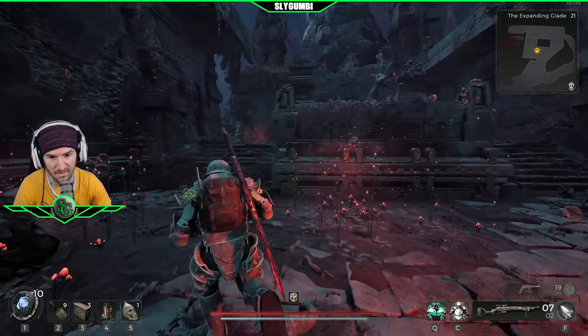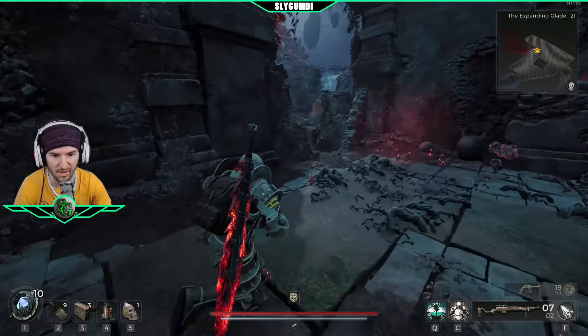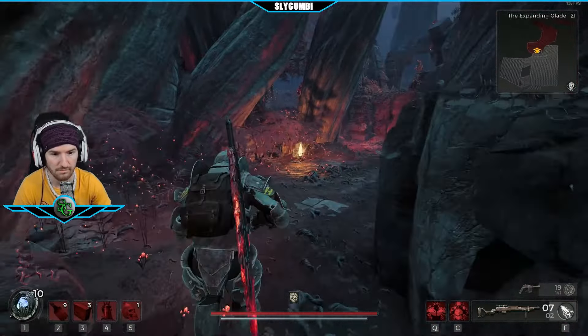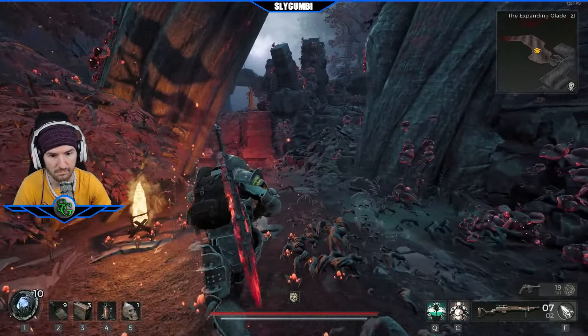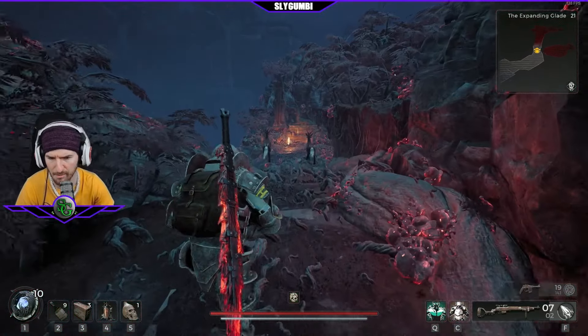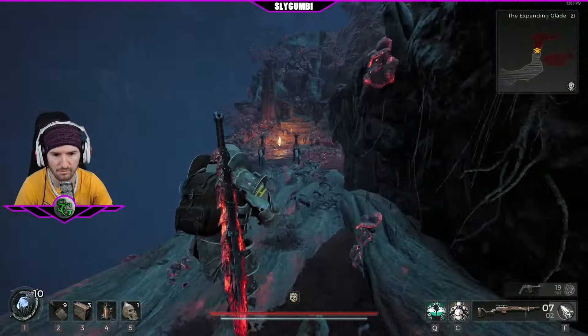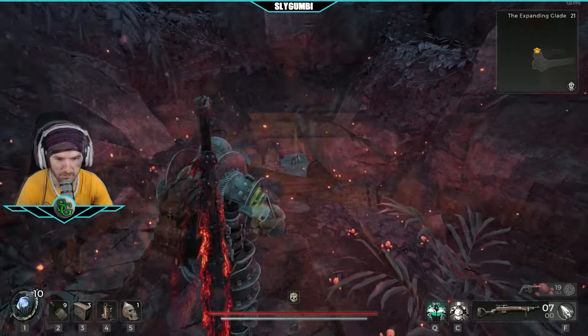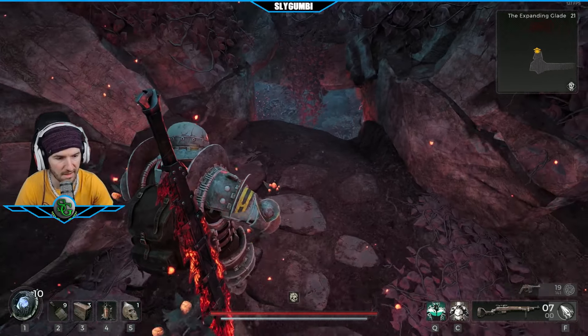What this means is if you see this, you have the option coming down this way and it'll bring you to a boss fight. Not a main boss — it's an aberration. Once you drop down here, it engages.